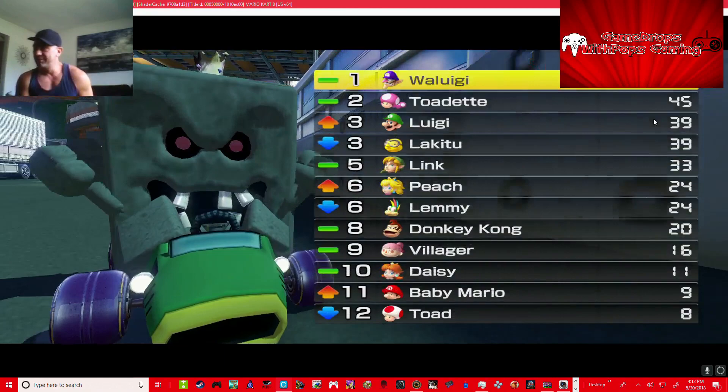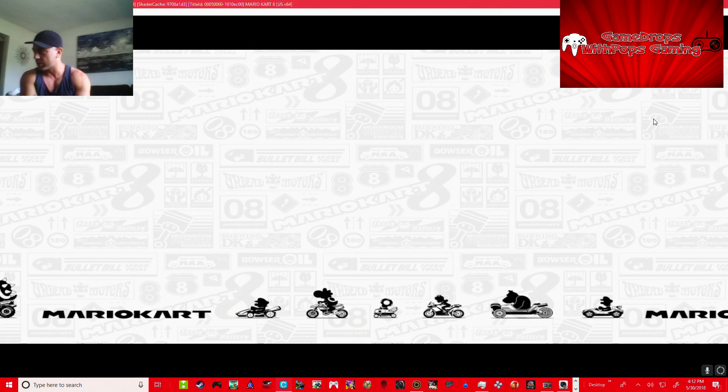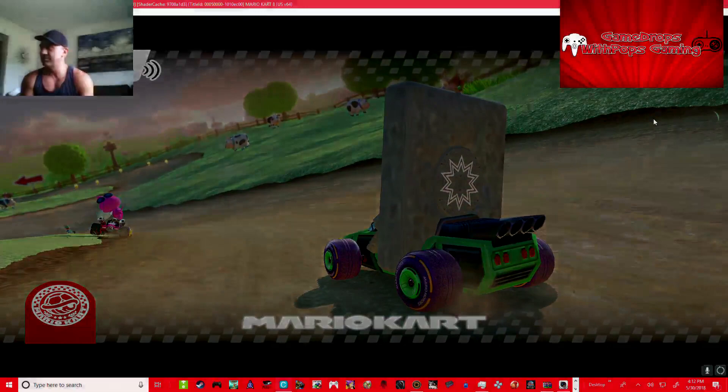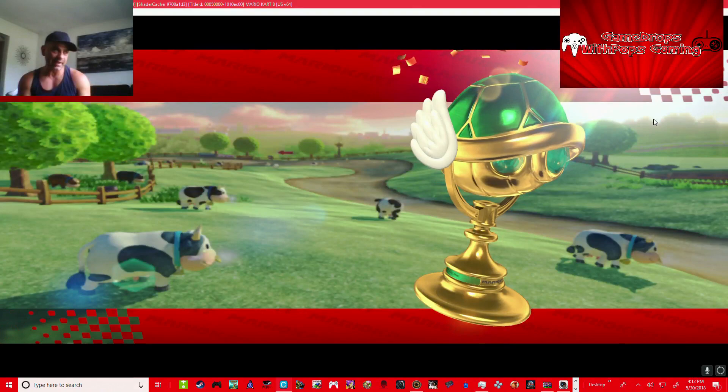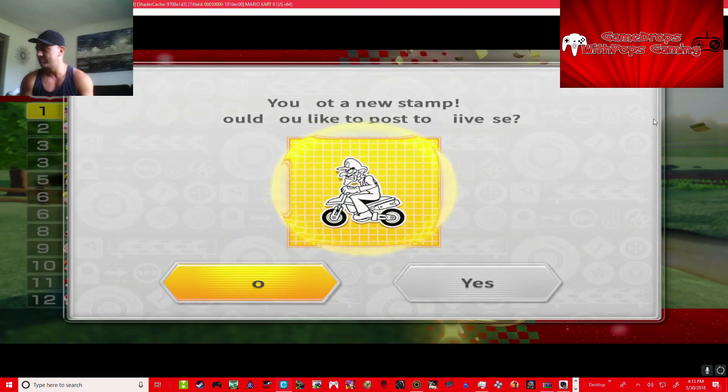Now we're going to use Diddy Kong — there's now an emblem pack. I don't know if the icon works, we'll see. This guy's like The Rock over here. This is probably going to be just a two-cup run like I said. I'll be back later for another game, just going to make some dinner. Oh look at this — man, he looks furious.